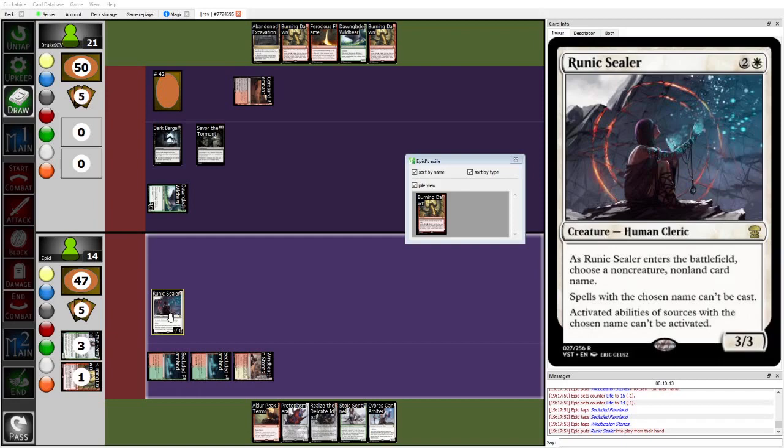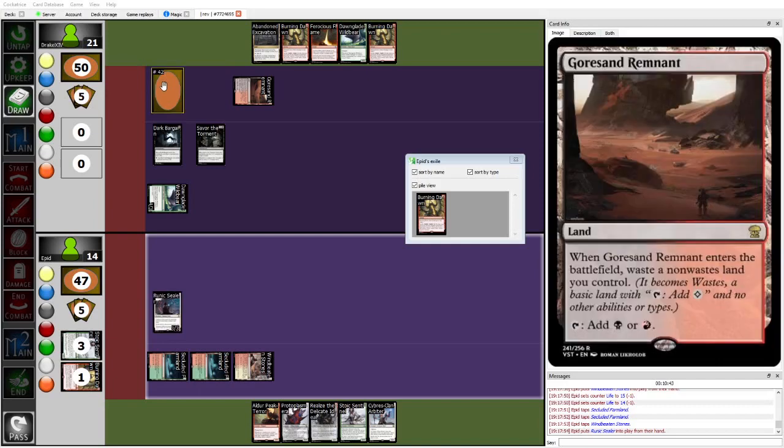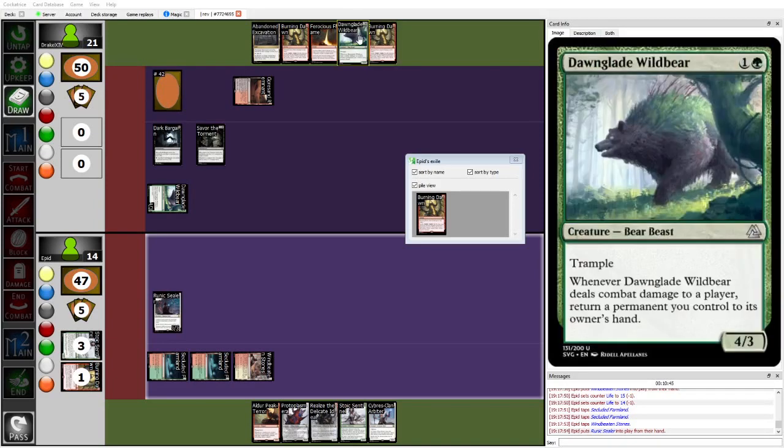They can name Savor the Torment. The problem is, unless they name Burning Dawn, Drake just untaps, kills it, and keeps merrily swinging at face. If they name Burning Dawn as a blind name — which would be an insane blind name — then things get a little dicier, because at that point Drake has to trade the Dawnglade Wildbear for the Runic Sealer, can bounce the Green Remnant back, and then play a second Dawnglade Wildbear. But yeah, it still is not a great situation.